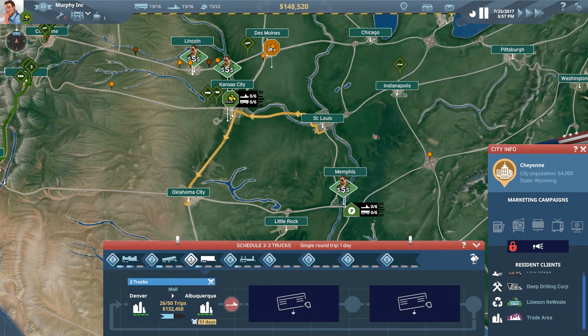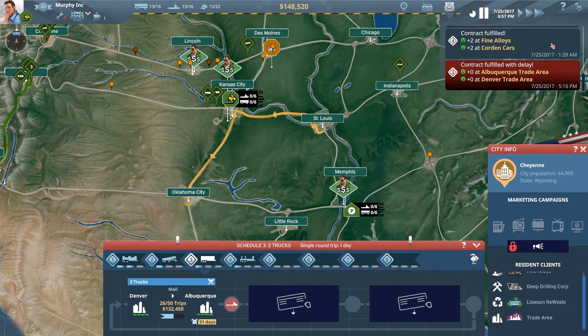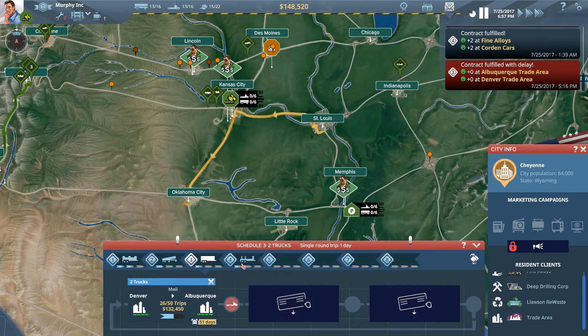Another thing I'd love to have in the game is when contracts are completed, if it showed you what vehicle type is required - dry box, dumper, reefer, or flatbed - because otherwise you're trying to remember and have to flick through every single contract to realize what's what. So that's Denver to Albuquerque completed.